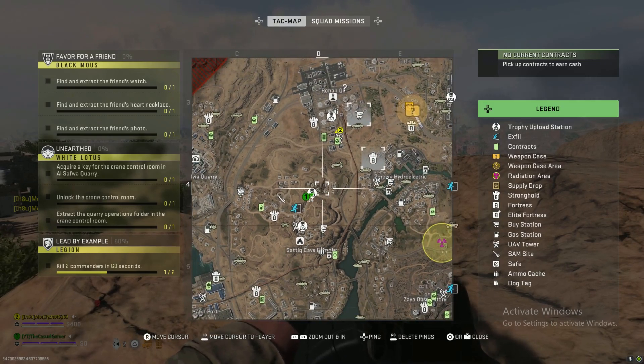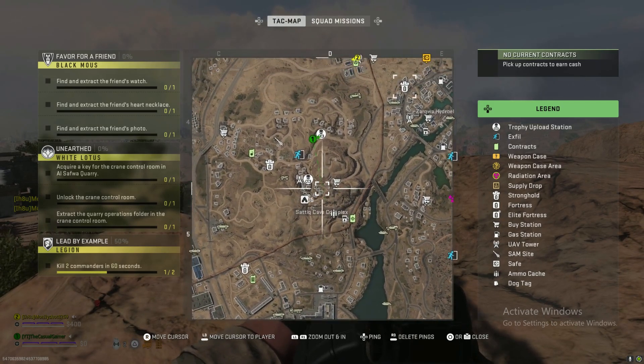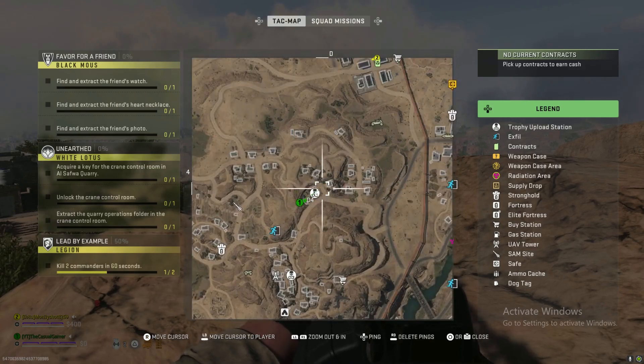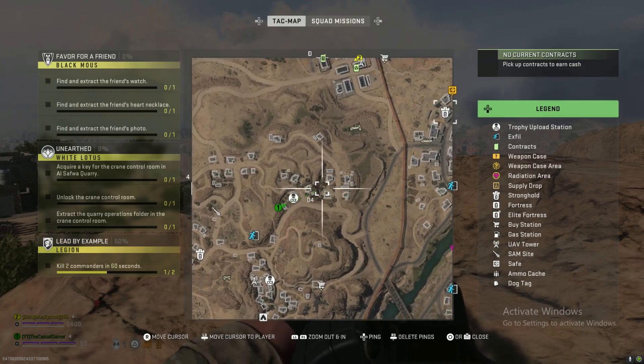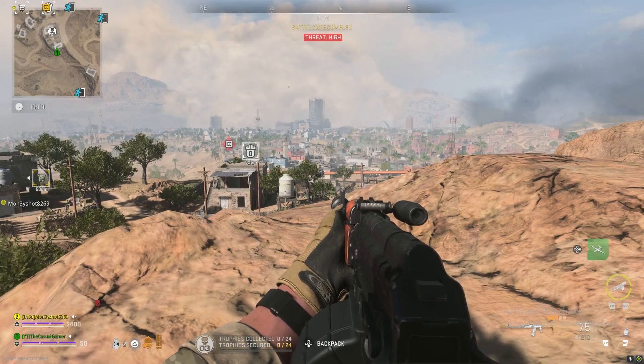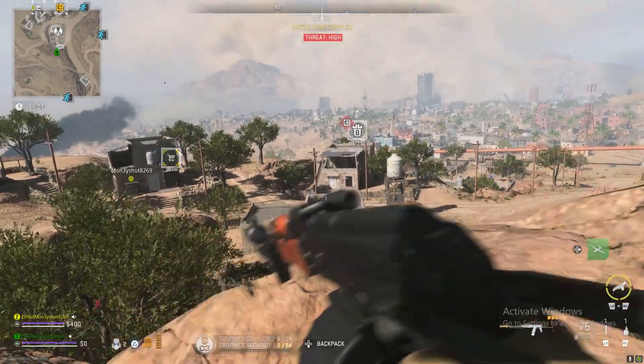This is the area — it's super easy. Statique Caves up here. You go straight up. This just happened to spawn the Trophy Upload Station, it's right in this area. Now I'll show you exactly where to go with each place on the map.